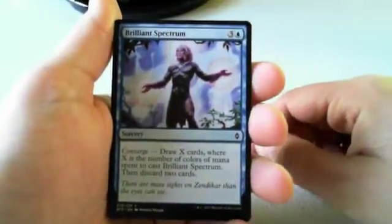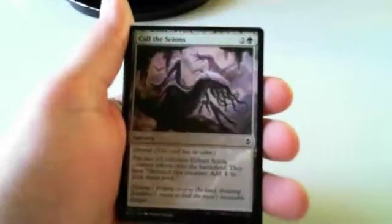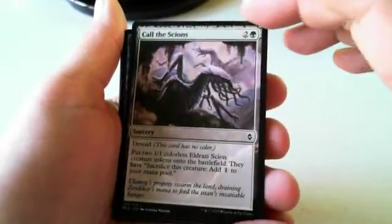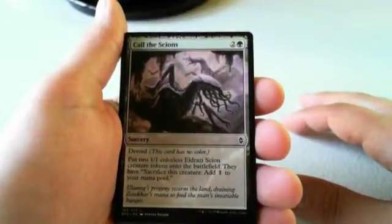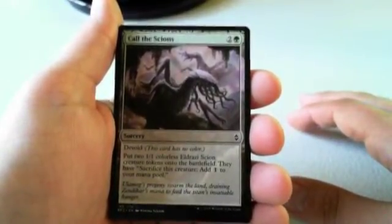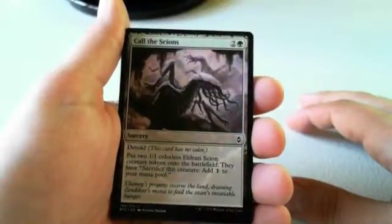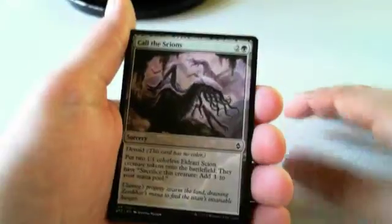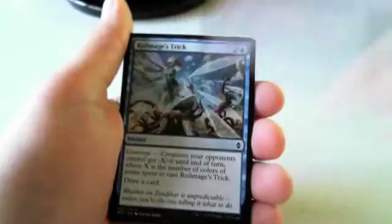Let's open the Kiora pack. Brilliant Spectrum — I'm not big on this one; I don't think you can converge high enough for it to be consistently good. Call of the Scions is a card I'd consider first picking if the rest of the pack was weak. Lifespring Druid — the two-green 2/1 that taps for mana of any color — versus Call of the Scions: Call of the Scions is more explosive ramp, better for the dedicated ramp deck. But first pick I'd rather have the permanent source of any color of mana. That said, Call of the Scions is the lower floor, higher ceiling card.